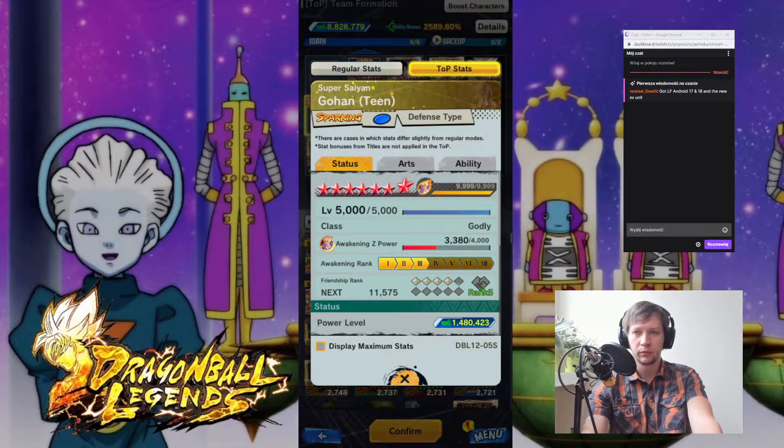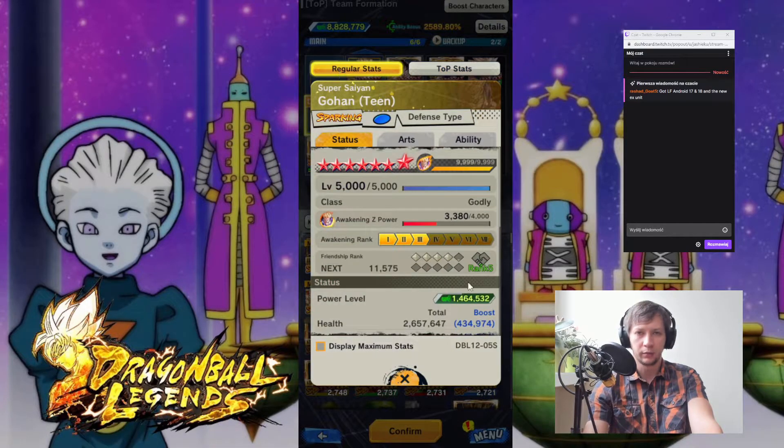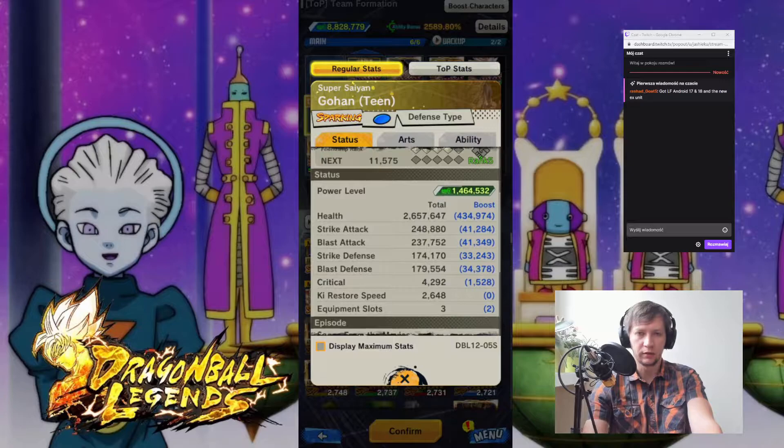Also, new legendary Finnish androids are in Tier A, so you will lose a bunch of points during the fights. For key restore speed: the base stat is 2,648 multiplied by 1.05.